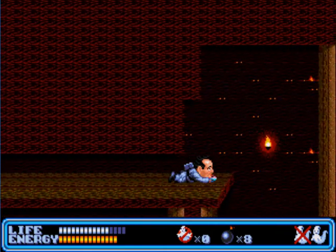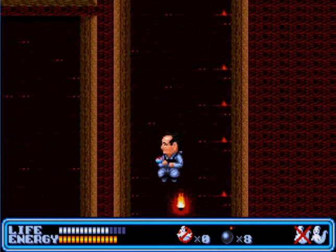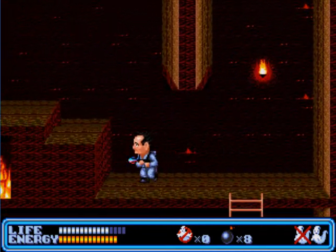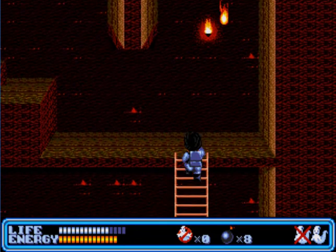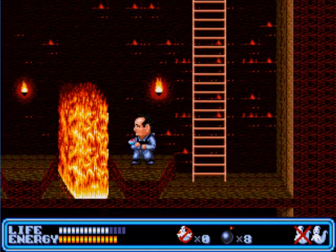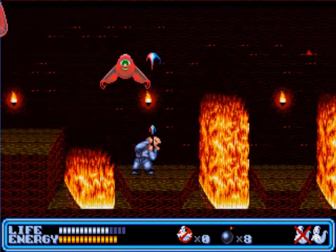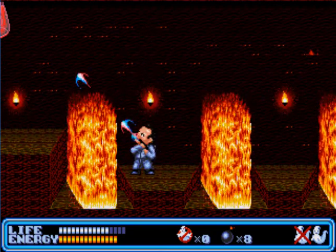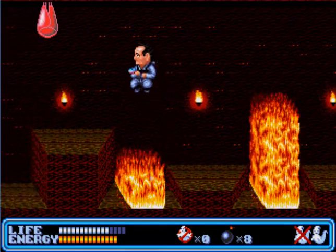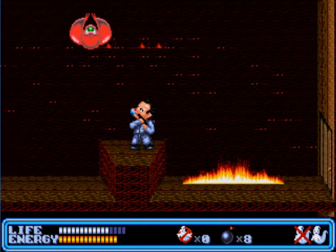Crawl down through here and drop down — got another safe, more money in that safe. Watch out for the fire. Go down here, watch out for the fire pillars. Time your jumps carefully. Destroy these flying ghosts and step through here.